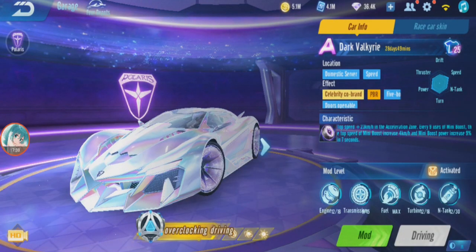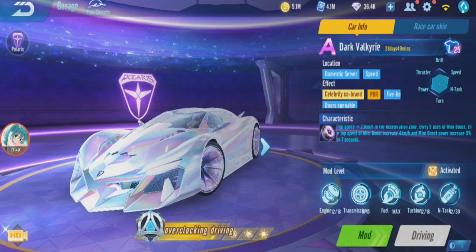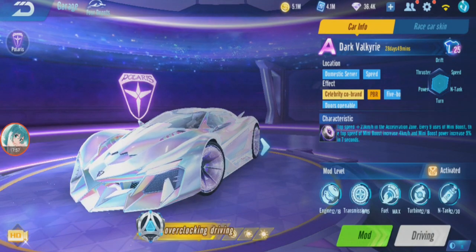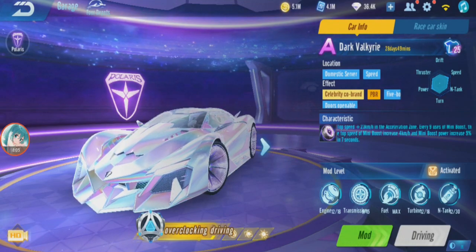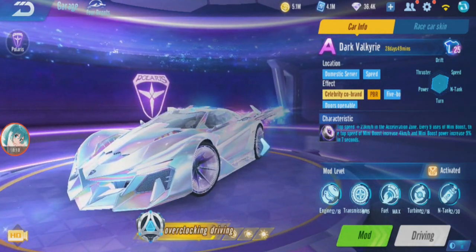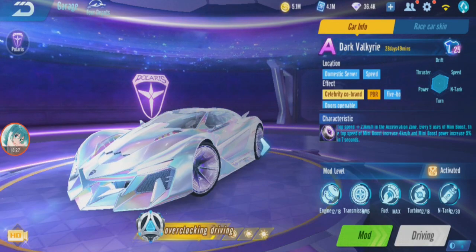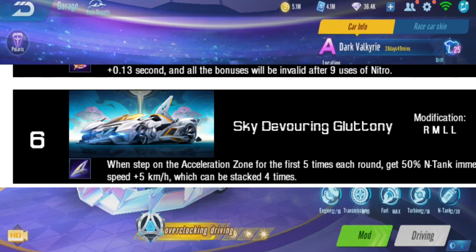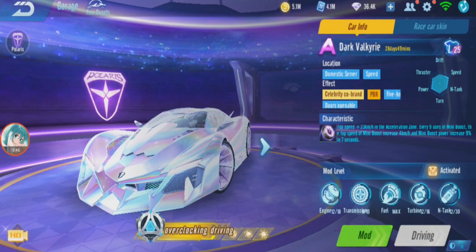Alright guys, I think that's it for Dark Valkyrie. Even though it's fast and very easy to handle, acceleration is quite strong, and hitting acceleration zones is really fast — even so, I don't recommend getting this permanently. I heard that Sky Devouring Gluttony, a much better acceleration zone car, will release around September 16th together with a new map. Dark Valkyrie is ranked 21 while Sky Devouring Gluttony is ranked 6, so it's better to get that instead. Thank you guys for watching.